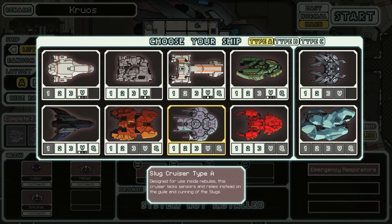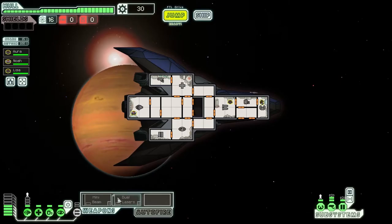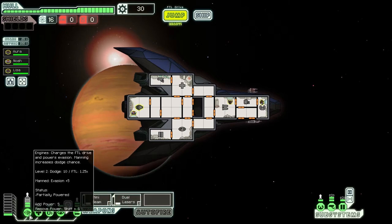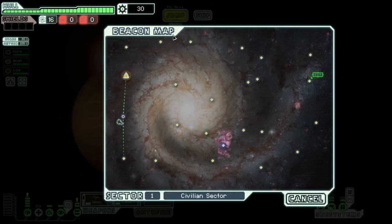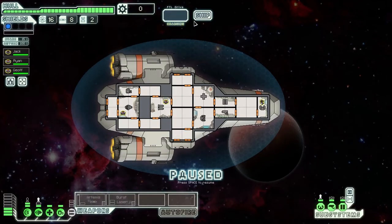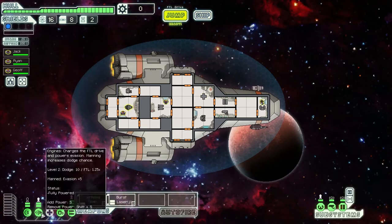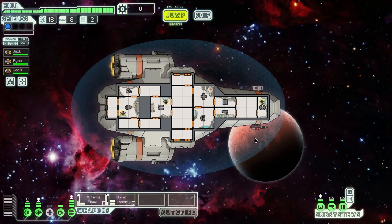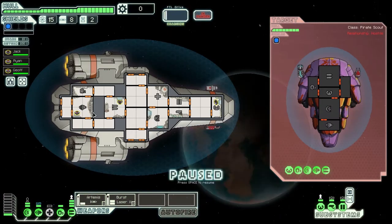Unlocking a new ship is a big deal in FTL, since death is quite permanent. A new ship is a tangible something you get back from a brutal game for your efforts that lets you have some guarantee the next time will be different. But look at the first ship you get in FTL, the Kestrel, and it begins to explain the thought and effort that went into FTL's design. Not only is the Kestrel the ship used during the tutorial, it is the most basic.